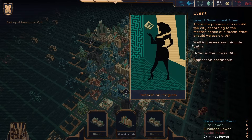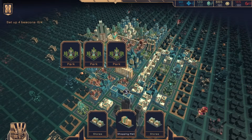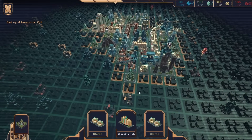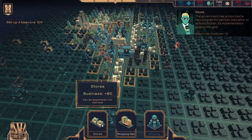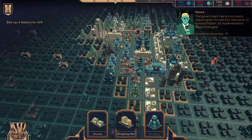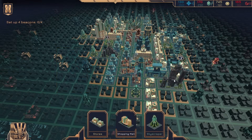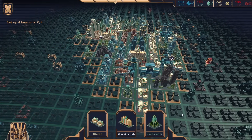There are proposals to rebuild the city according to the modern needs of the citizens. What should we start with? Order in the lower city, reject the proposals, or walking areas and bicycle paths. I like parks. I wish there were actually combo locations for the parks. What do we need? Both of these. I think we've lost at this point.